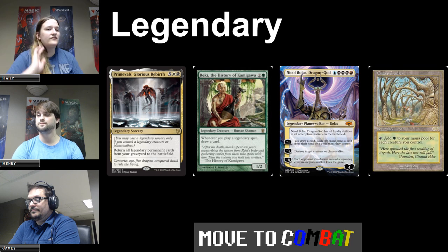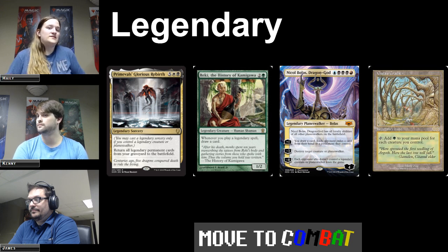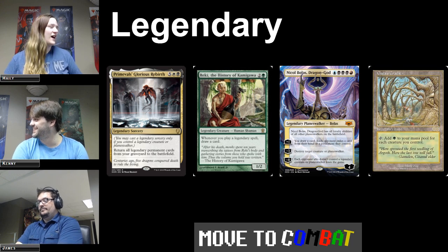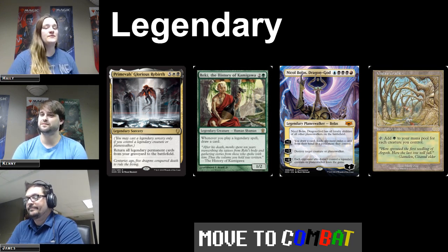Legendary comes on creatures, Planeswalkers, and there are even some legendary lands — for example, Gaia's Cradle, which you can tap to add green mana to your mana pool for each creature you control. You don't want somebody to have four of those on the field at the same time. The other legendary permanent type most prevalent to talk about is legendary sorceries, because of how they function.